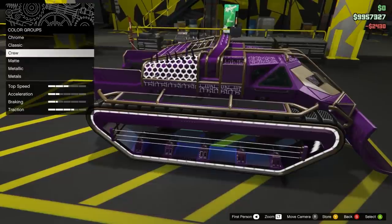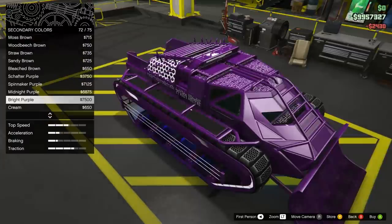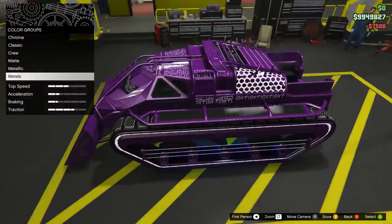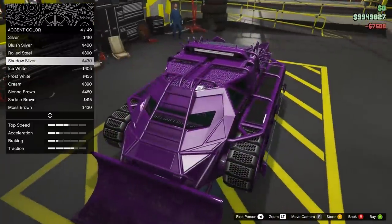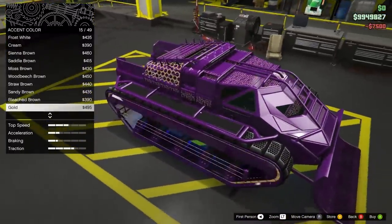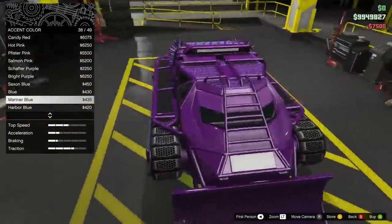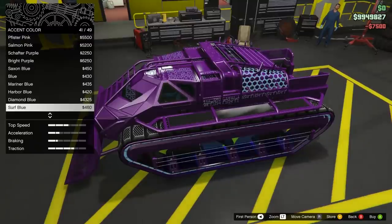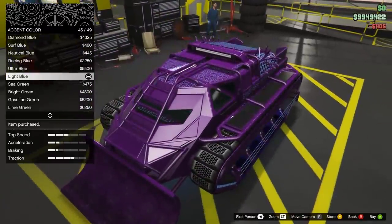There we go. Look, it's even got, like, these alien engravings on the side. This is perfect. Accent cover — ooh, you can do an accent cover. This is dope. Maybe like a blue to kind of go with the lighting on the bottom? That's pretty dope. I'm gonna go with this. I'm doing it. Skirts — should we put a skirt on this? Oh, I like that. That looks cool. I kind of like it without the skirt on it. I'm gonna roll with this.